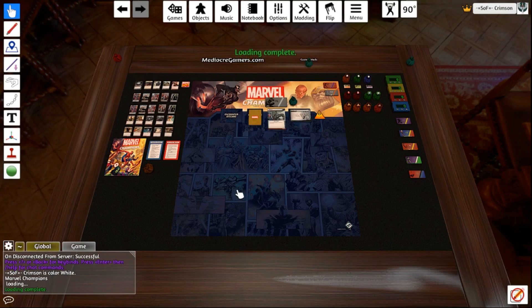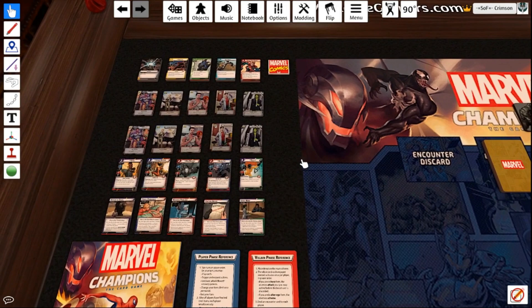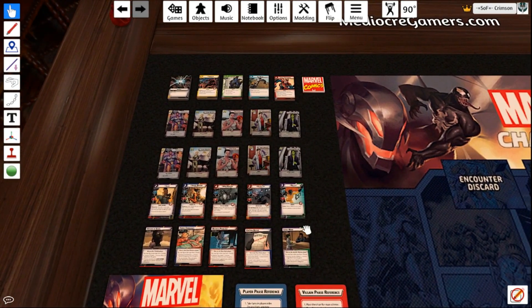So you're gonna see this first, and it may feel a little overwhelming, especially if you've never used Tabletop, never tried this mod out. Your first thing you're really gonna want to do is build a deck. Here's all the cards over here — these are the nemesis cards, these are the signature cards, and these are the hero cards.